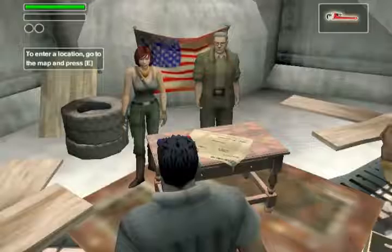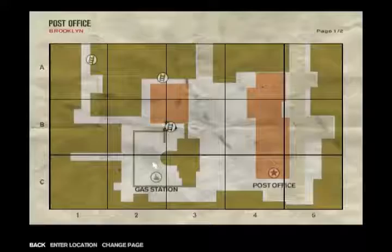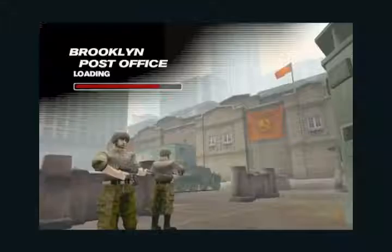Hello guys, we are back with more Freedom Fighters. This is part two of the walkthrough of Freedom Fighters. Last time we destroyed the fuel station and saved Isabel. Now we're going to the post office. Let's start today.